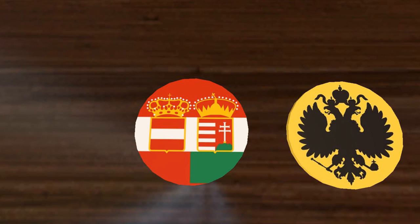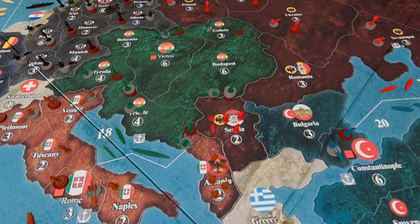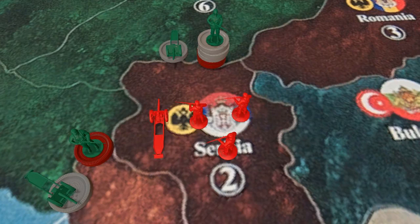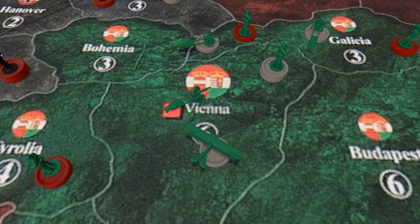We begin at the very beginning of the war with Austria. They purchase a couple units of planes, some infantry, and one artillery piece. This is their starting setup. You can see the countries around them, and they begin by invading Serbia. Serbia tries to fight back, but Austria is overwhelming them, and they take both Serbia and Albania. Knowing that the Russians won't stand for that, they shift some forces northward.